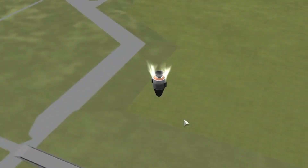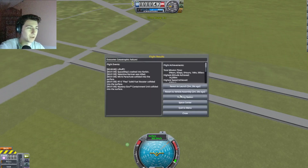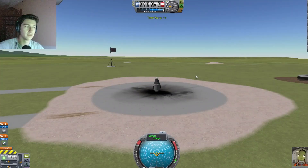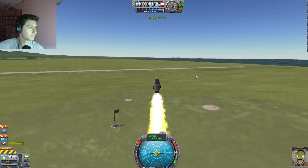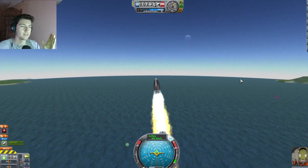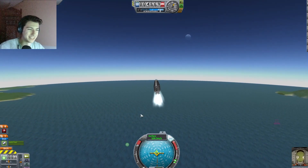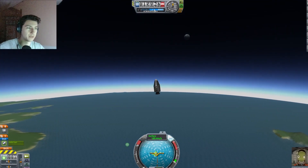Parachute? Let's try that again. SAS is just, like, automatic don't-tip-over machine, to put it simply. Come on, Valentina — we're bringing you home. We're falling.